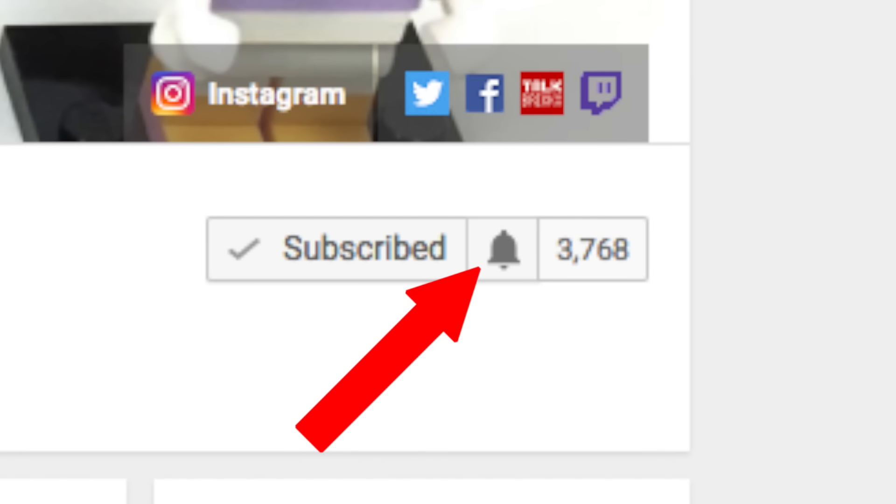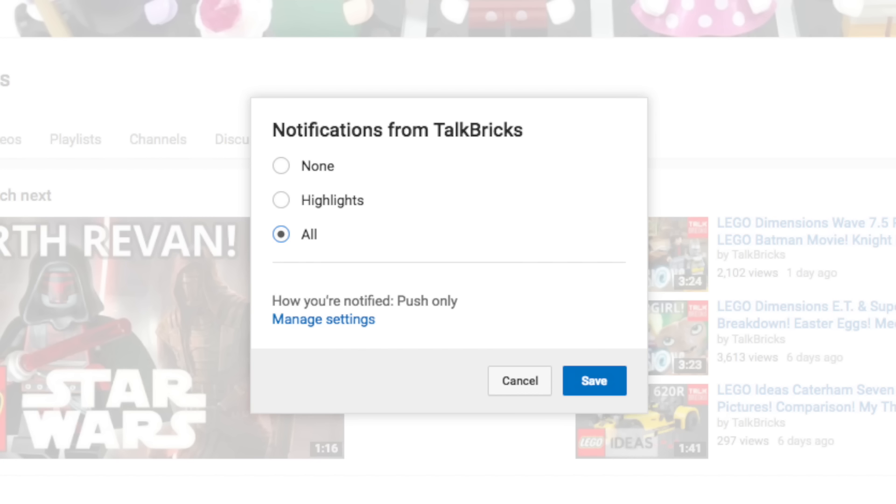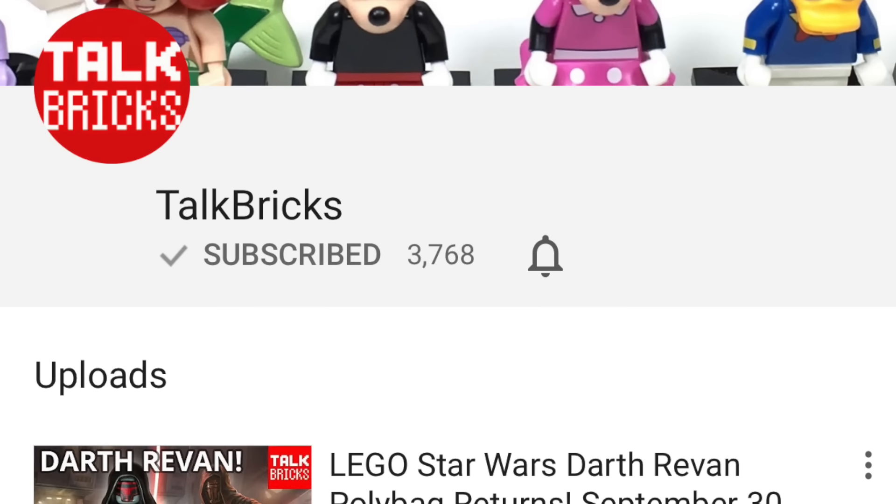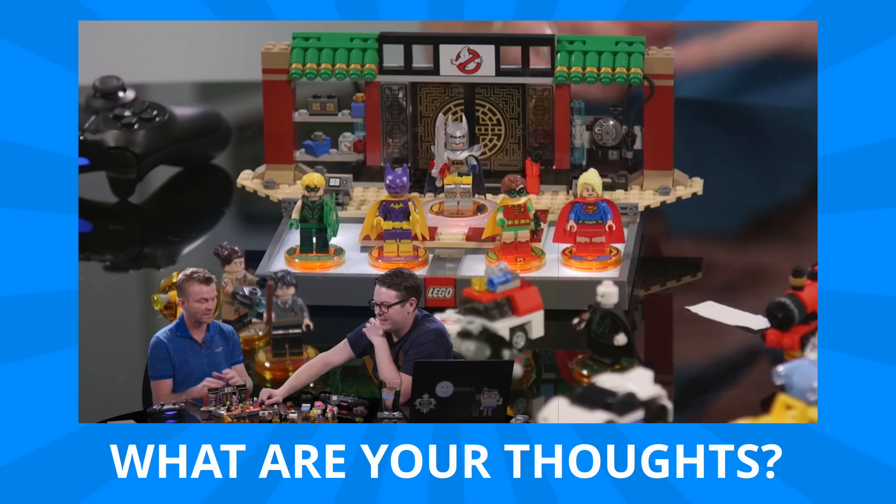I've got plenty more videos on the way, so to make sure you don't miss out on anything, go ahead and check your notification settings. On mobile or desktop, click that bell icon to make sure you get notified for every new video. Let me know your thoughts about all this news in the comments below — we're so close to getting Wave 6, so let me know which pack is your top pick. If you liked what you saw, don't forget to leave a thumbs up and subscribe.